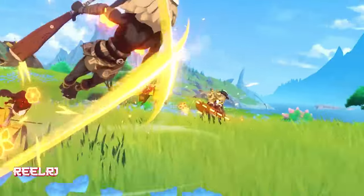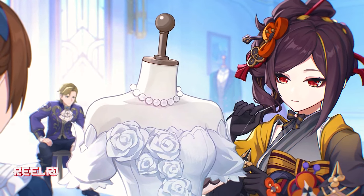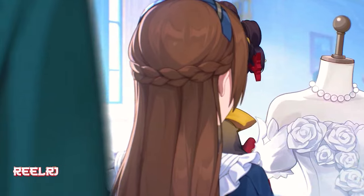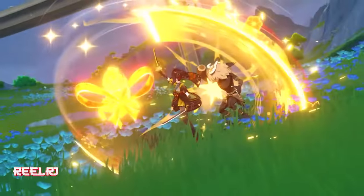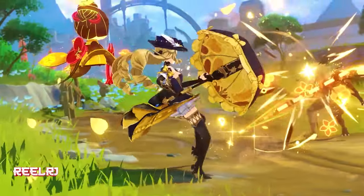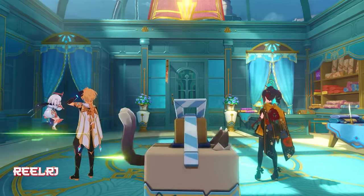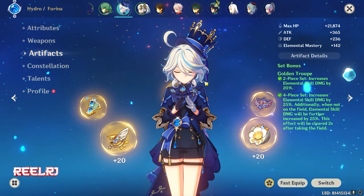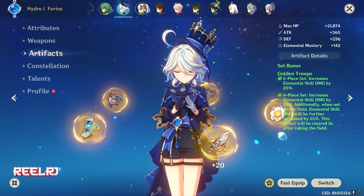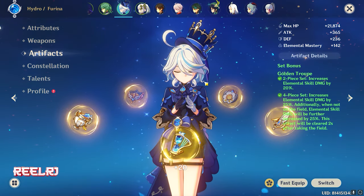Before talking about any of the weapons, let me give you a brief about the gameplay and kit of Chiori. Chiori is a Geo damage character based on the sword. She deals the maximum amount of damage in her elemental burst and normal attacks, similar to Alhaitham and Kachina but in a different way. Her damage is calculated on both attack percentage and defense percentage, so make sure you have a bit of both.